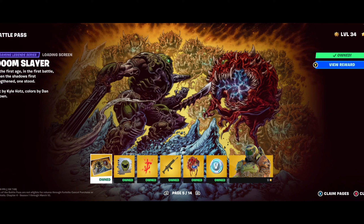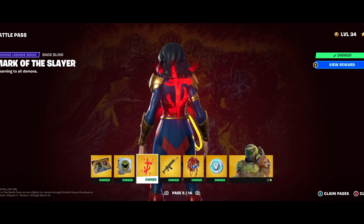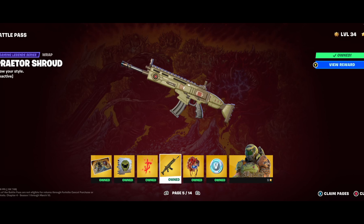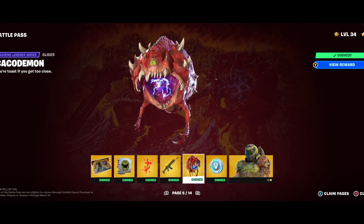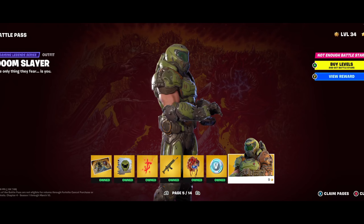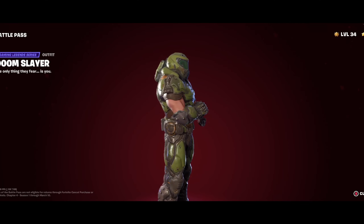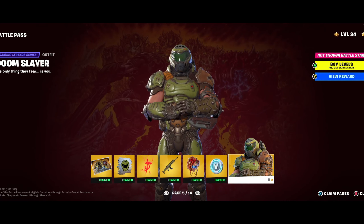Next page we finally get to our first collab which is the guy from Doom — Doom Guy, Doom Slayer, Doom Marine. He's got a bunch of his own stuff. He's got a pretty bright back bling that will probably get you seen through bushes. The gun skin's kind of nice and could go with a lot of different skins as a good army looking gun skin. His glider's pretty great — it's one of the monsters from Doom that I think these are the guys you shoot and they explode. And then here's the Doom Guy skin. He looks pretty sweet with his little shoulder mounted gun.